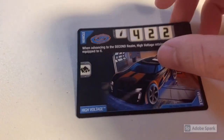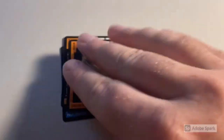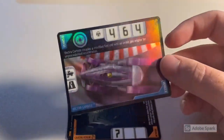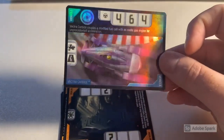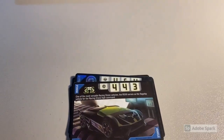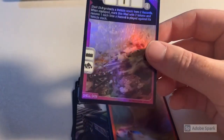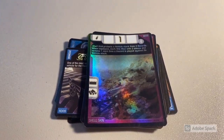Then we sold a lot of seven lightly to heavily played rare accelerators cards including three foils: High Voltage, Cyber Grid Realm, Cavern Realm, foil Vector Carbide — heavily scuffed but not very visible head-on — RDO 9, foil Tornado Vortex, and foil Shell Skin. Total was $92 even to a return buyer and longtime subscriber.